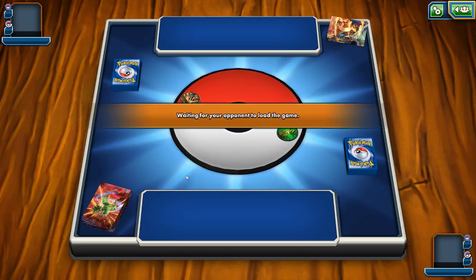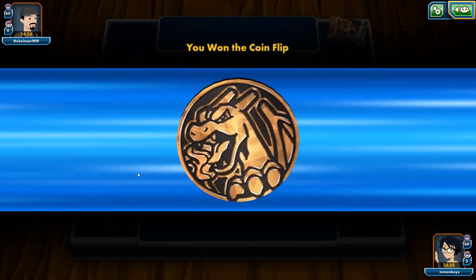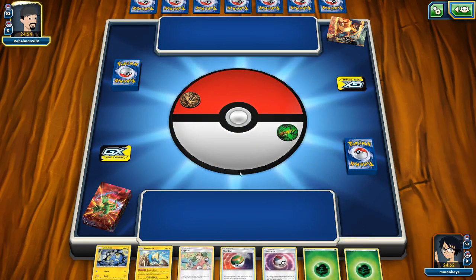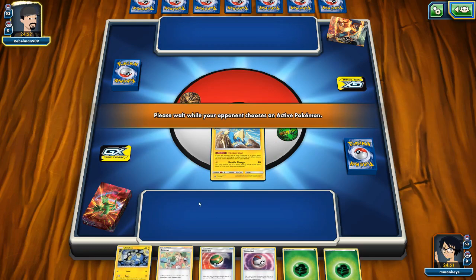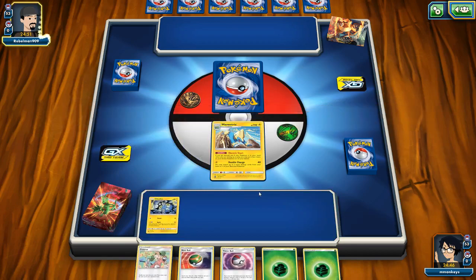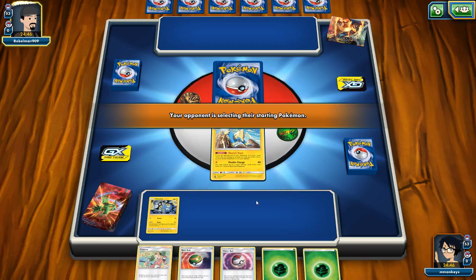Okay, we're up against the Relentless Flame deck. We know this deck very well - we should be able to do okay. We're definitely gonna go second just in case we draw our Manectric - and there he is! All right, we're gonna have a beautiful start on this one. Chinchow, Nest Ball, Timer Ball, Copycat, two energies. We are inside the money here people - this is gonna be a really great start. Really happy with this start.